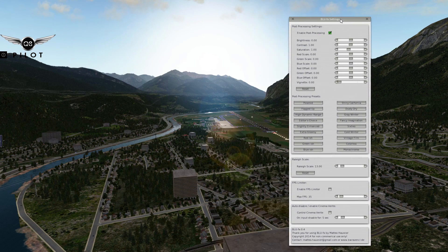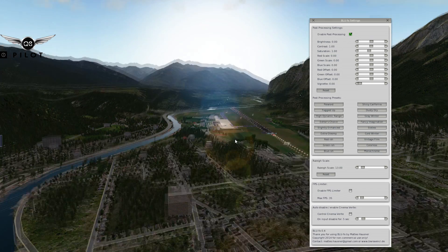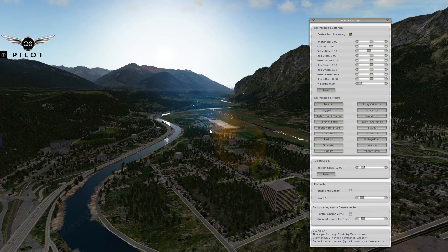This plugin allows you to change the brightness, the contrast, saturation, red scale, green scale, blue scale — all kinds of different colors that you can use to basically make your X-Plane the way you like.